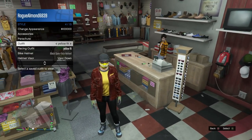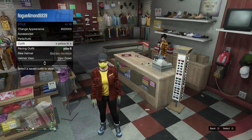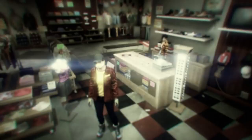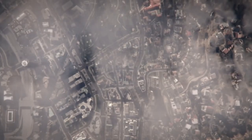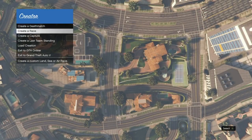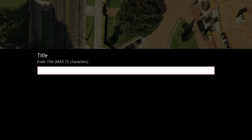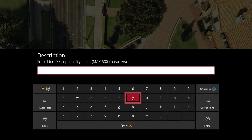I named mine 'yellow fit' and 'checkered' - those names will transfer over to the male character. Once you've saved both outfits, bank your cash, then press pause, go to online, and head over to creator. Go ahead and hit this glitch now - make sure you follow my directions. Create a land race and fill in the information on all the red hazard signs - just type random stuff.